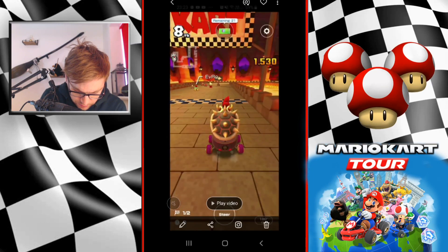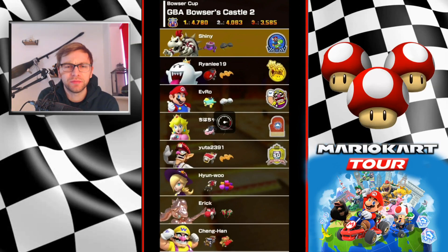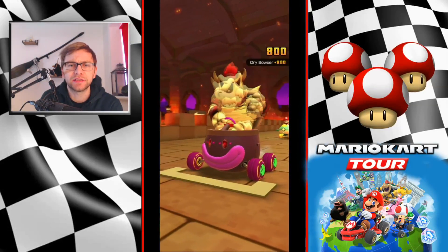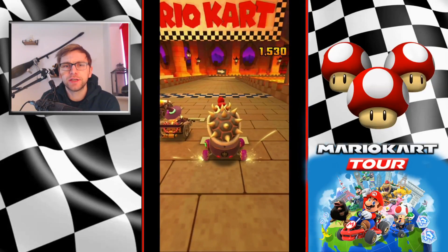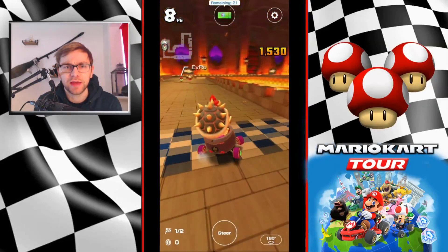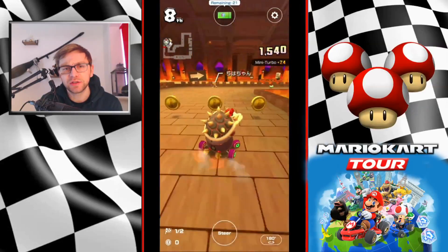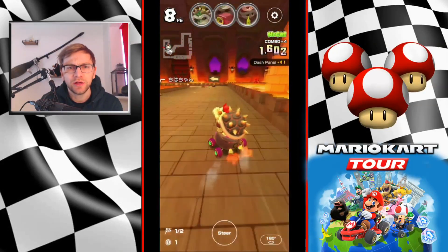Let's get into it - let's take a look at this run. Bowser's Castle 2 didn't take too long; it's not a difficult track. We'll talk through some of the more difficult sections and how to make best use of the items. From the start it's a mini turbo boost, coin, mini turbo boost into the dash panel. Stall tactics just gives you that chance of pulling a Bowser Shell frenzy - if you get that you're going to rack up huge points at the beginning.